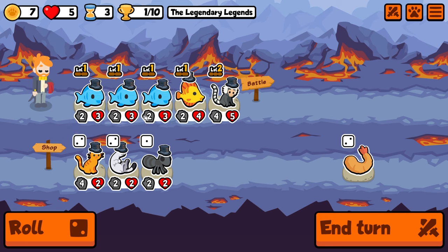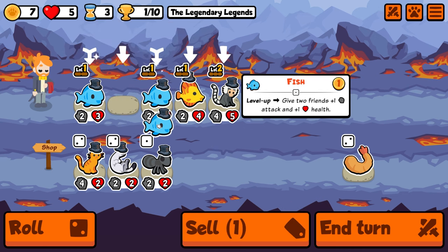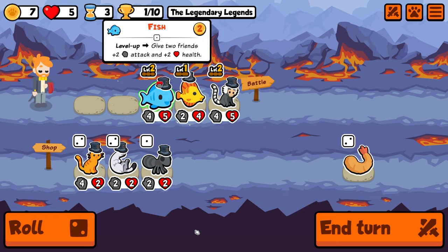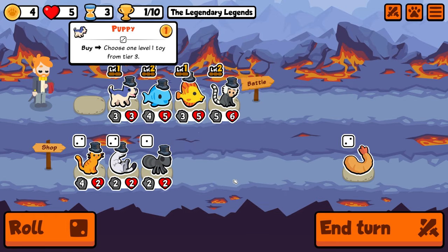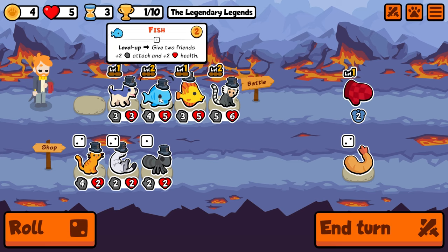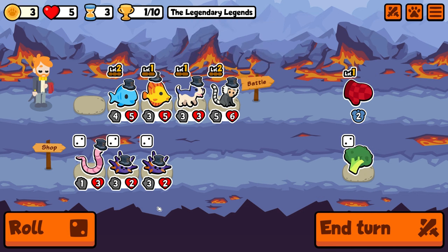I don't really want to level this up straight away. We could hold the stoat. I think bringing an ant in is not the worst idea — actually, you know what, we'll level this up straight away. We get the puppy, and we'll take this. Okay, puppy's gonna be around a bit.